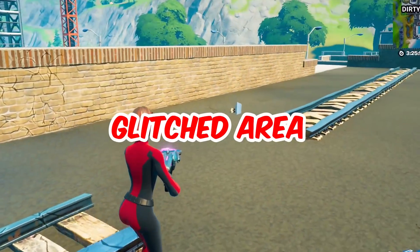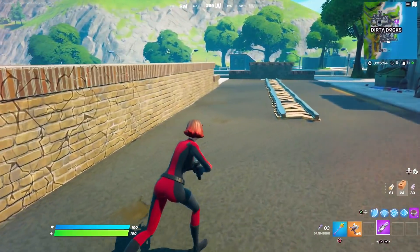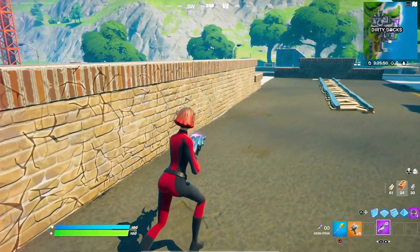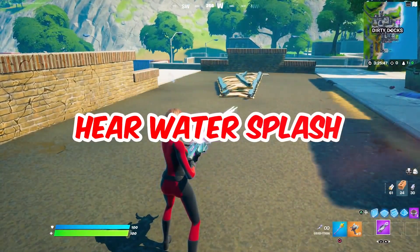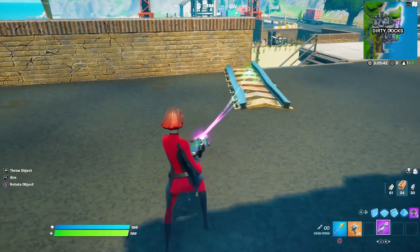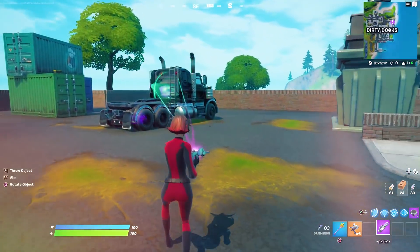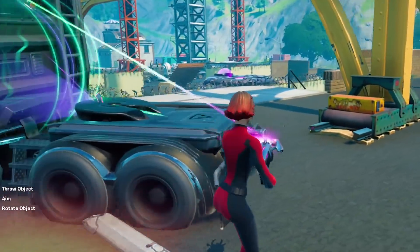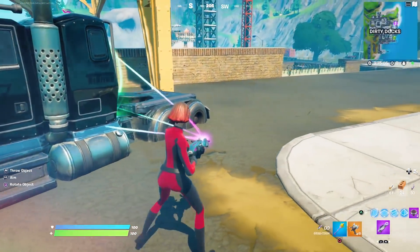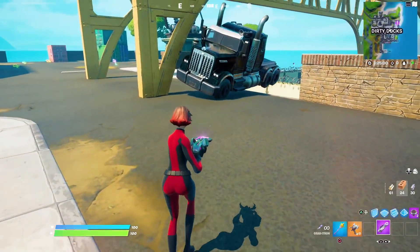I think I found a glitched area in Dusty Depot. Look at this — if I use the Graviton on one of these tracks, they just phase through the walls and then drop somewhere. I can actually hear a splash, so there must be water underneath as well. Will this work on this vehicle right here? The tires are sinking! But releasing it doesn't work.